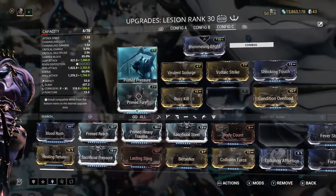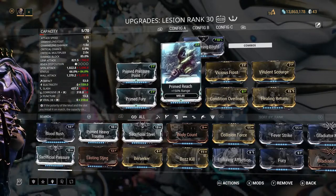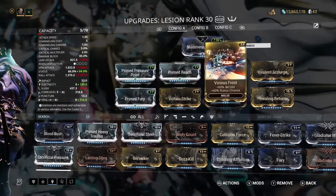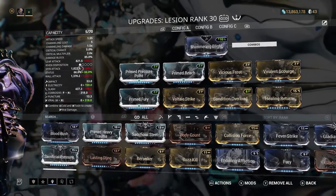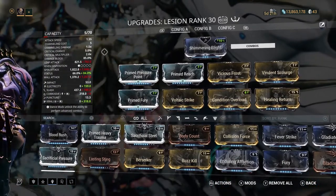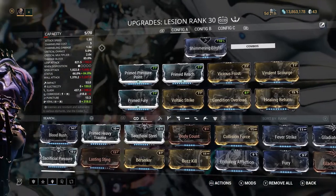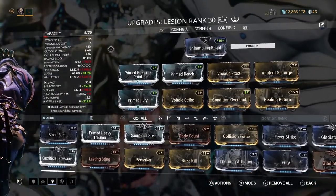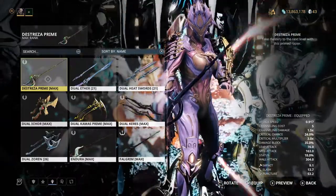Here's my finished Lesion build: Primed Pressure Point, Primed Reach — because the Lesion already has a really long reach so I like it to hit multiple targets — Prime Fury for maximum attack speed, Vicious Frost, Virulent Scourge, Healing Return, Condition Overload, and Voltaic Strike. That gives me a status chance of 84%, which is fantastic. The Lesion even has a special ability where applying a status effect grants an attack speed boost, making it even more effective.